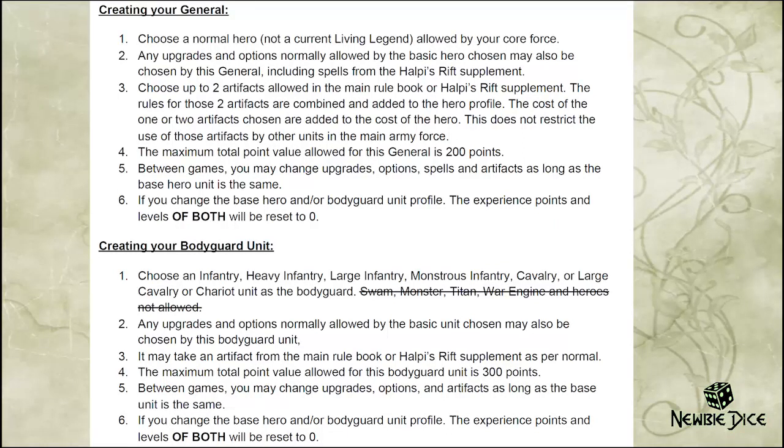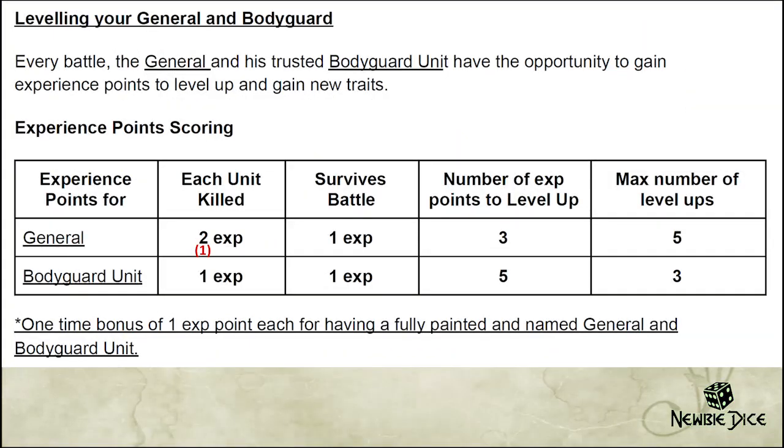The General is worth 200 points or less. You can change loadout in between games because in Hellpiece Rift there are unique spells and items to each plane, so we want to not limit the loadout of the General and the Bodyguard. The Bodyguard itself is a 300-point maximum unit, and the items taken by the Bodyguard count as the item since they can only take one item as per normal. You can level up your Bodyguard by getting experience points. A kill by the General or Bodyguard is defined as having dealt damage to a unit that is routed in the same turn — so shenanigans like shoot and charge into combat, drain life into combat, and combined melee charges and combined shooting effects also work, as long as the General or Bodyguard dealt at least one damage when it gets routed. There's also bonus XP for getting them painted.